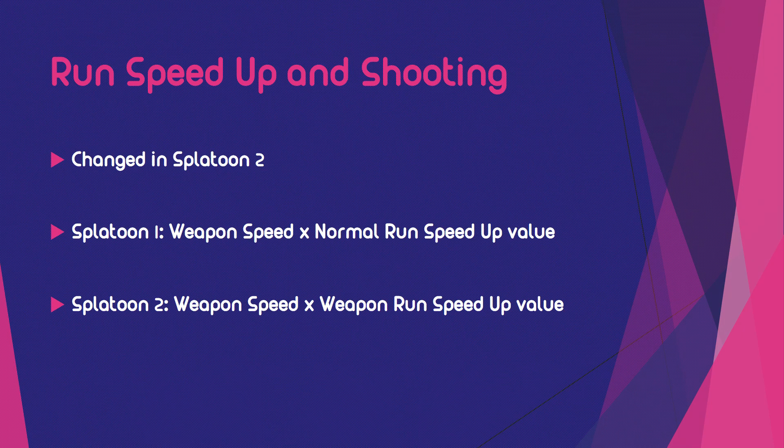But how does Run Speed Up behave when you are shooting? In Splatoon 1, you had a weapon speed and a Run Speed Up value, and they were just multiplied together. So the more run speed you had, you would feel the same effect on the weapon whether you were shooting or just running around. In Splatoon 2 it changed a tiny bit — now there is a special weapon run speed up value instead of the normal run speed value as in Splatoon 1.